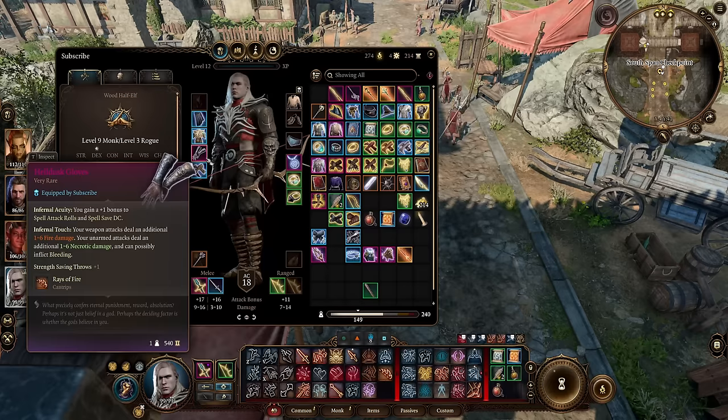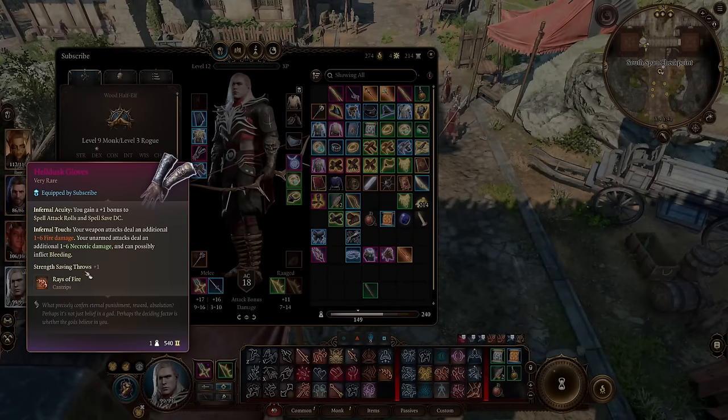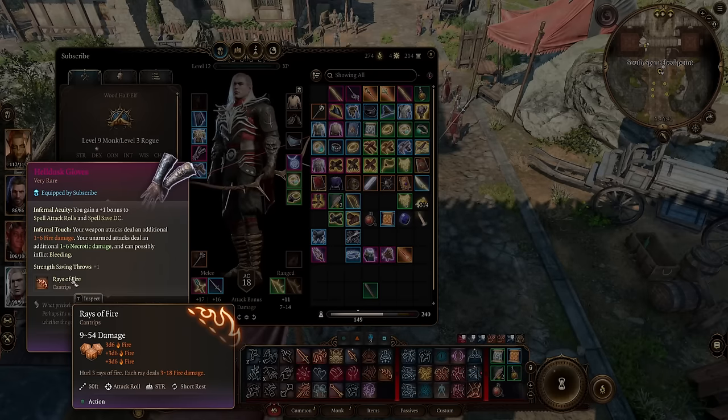Your fist attacks — like your fist attacks will do necrotic damage and can inflict bleeding, which is really cool. And the upgraded version has Rays of Fire, which if you open up with this because you're an Assassin, every single hit from this will be a crit.